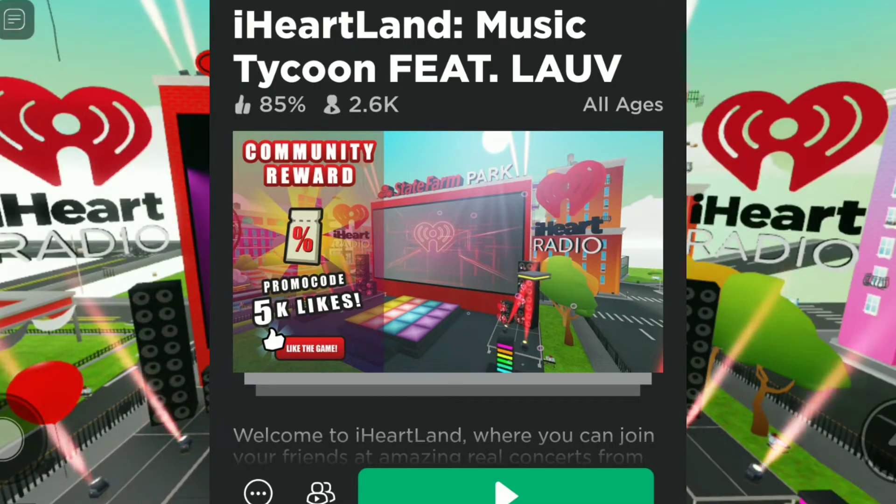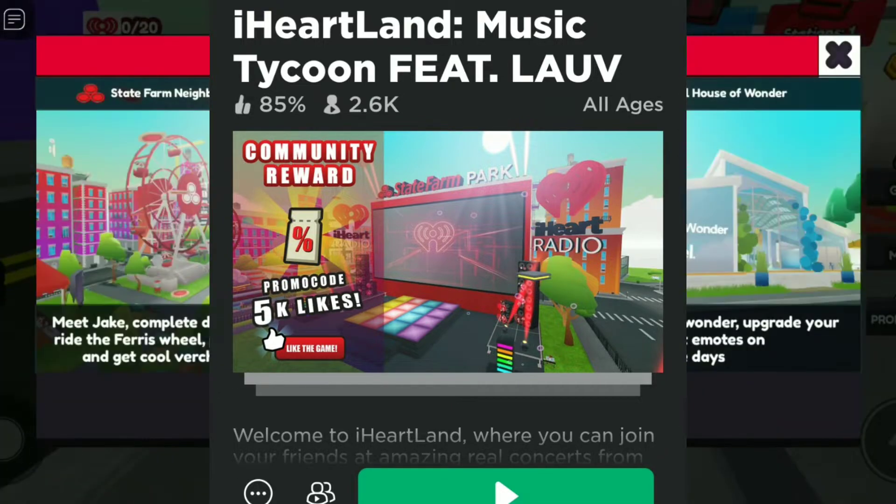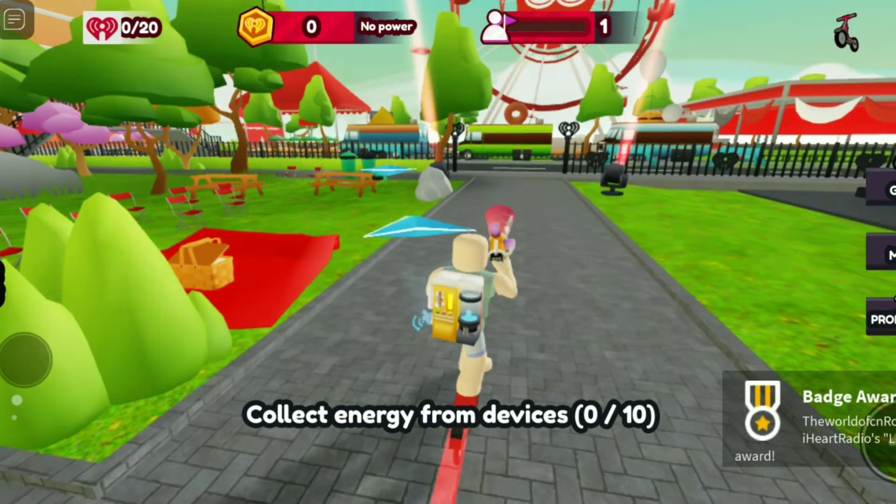So you want to go to this game right here on the screen, or you can go to the Roblox event section to find this game automatically. To get the red headphones, we need to collect 20 of these hearts right here. It's kind of easy to find, not going to lie.